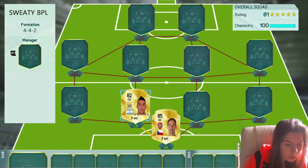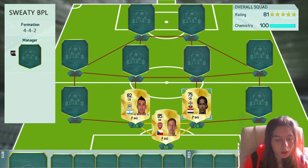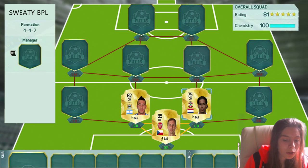Then we have got Van Dijk, who has been transferred on deadline day. He transferred to Southampton and now he's in the BPL, so he's going to be a great cheap centre-back to use, which is going to be great.